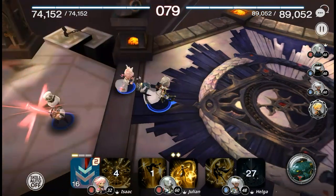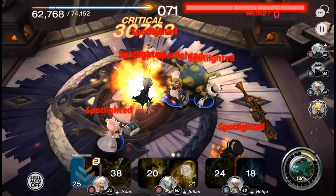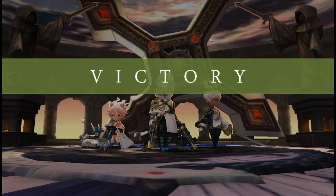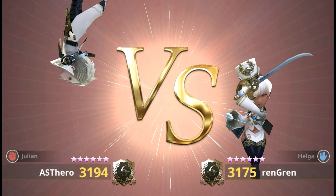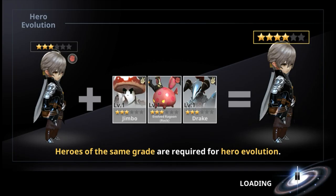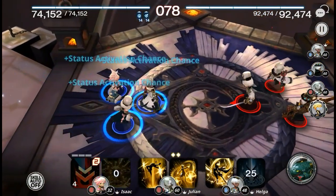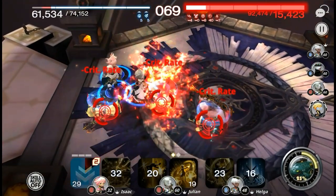One thing I forgot to mention: focus on units that help you in both PvP and PvE - we don't want to waste resources. Paper Helga is really awesome, very helpful in Giants and Conquest. Rock Julian I use in daily dungeons like awakening materials, and in PvP because of his single-target nuke. Paper Friend I use for PvE. Seven minutes after 6pm is that event thing - don't let me lose.